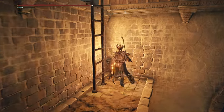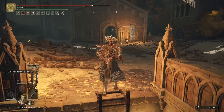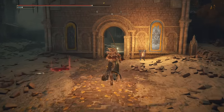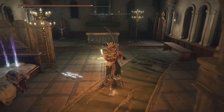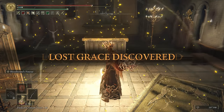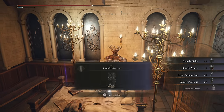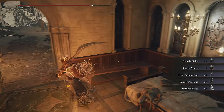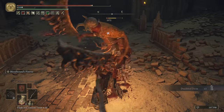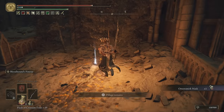Turn and go left for the jump off bridge, see the steps, take the ladder up, and go for the grace. There's the grace I pointed out earlier — I'm going to grab that now. We're not going to need to go back there, so if you want to do a full rest and spend runes you can. Pick up Lionel's armor and pick up the deathbed dress.